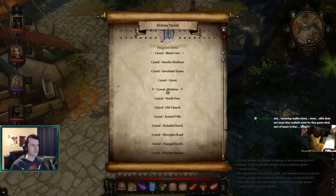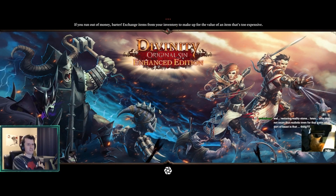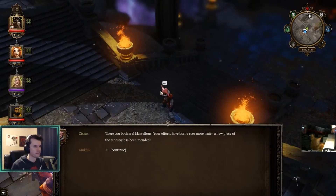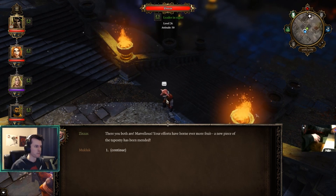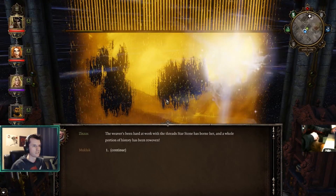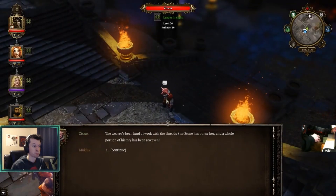With that, we actually need to go to the End of Time, because we've used three bloodstones since earlier in the stream when we were last there. So there should be a lot of stuff going on. There you both are - marvelous, your efforts have borne even more fruit. A new piece of the tapestry has been woven. The Starstone has borne her, and a whole portion of history has been re-woven.